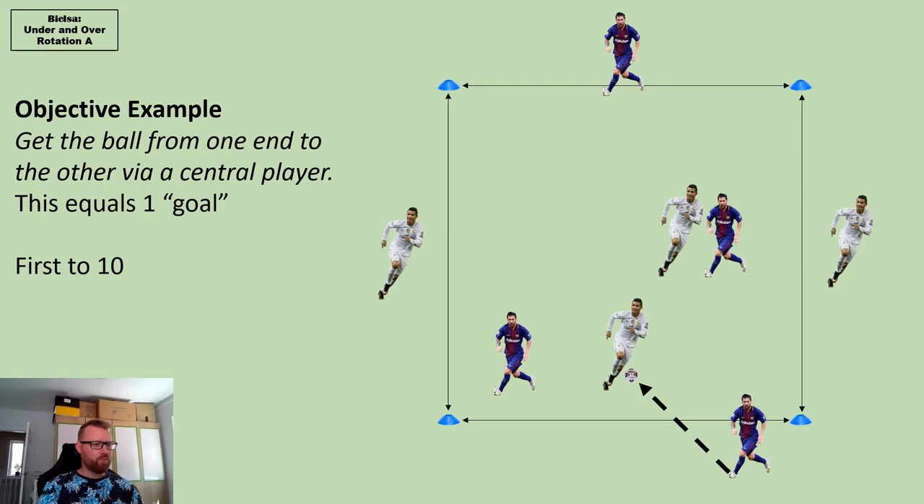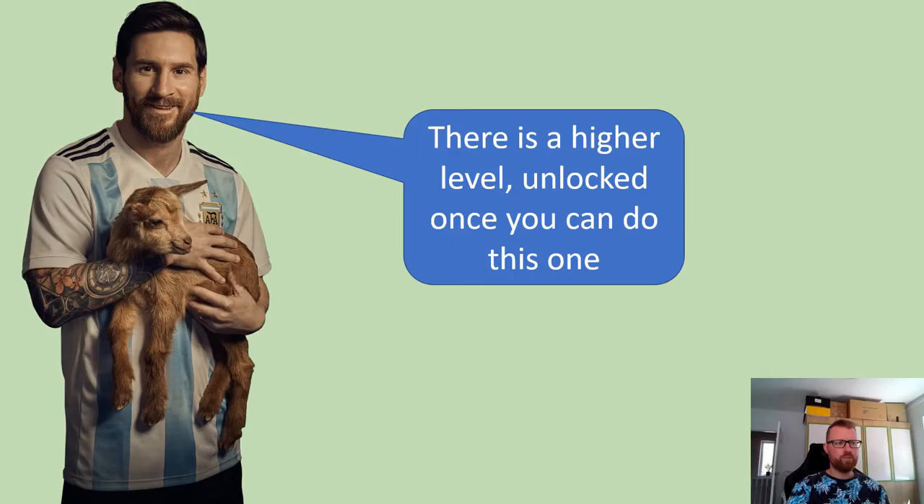Sometimes it'll go wrong — say you lose possession. All that happens then is that they recycle it and do the same process, trying to get across. This initial interception doesn't count as a goal — you have to get it through the middle for it to count.